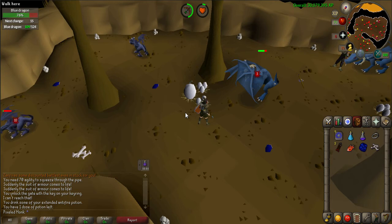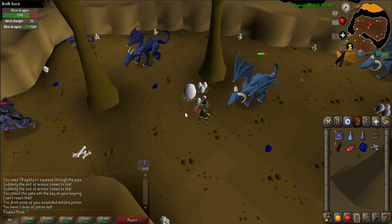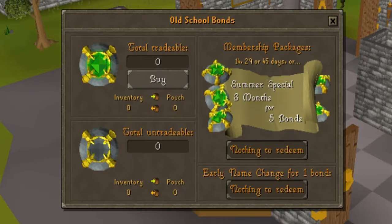You can also get an early display name change with bonds. Before, you could only change your name once every 28 days. But now you have the ability to skip the cooldown time. If you would like to change your name using a bond, go into your bond interface and select the early name change for one bond. Once you have done so, you must log into your account on RuneScape's website to change the display name. But honestly, this is kind of an expensive buy, so if I were you, I would just wait the 28 days.